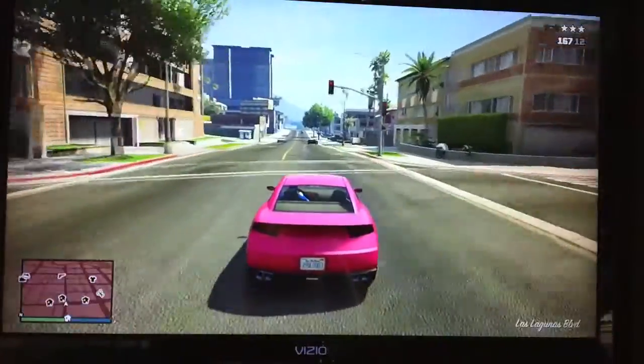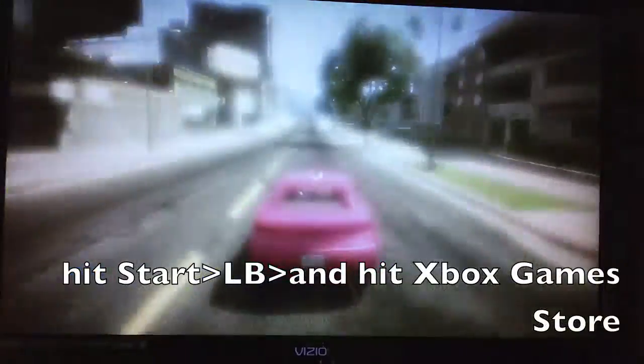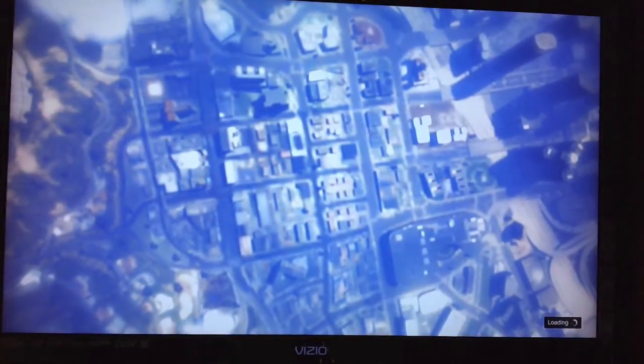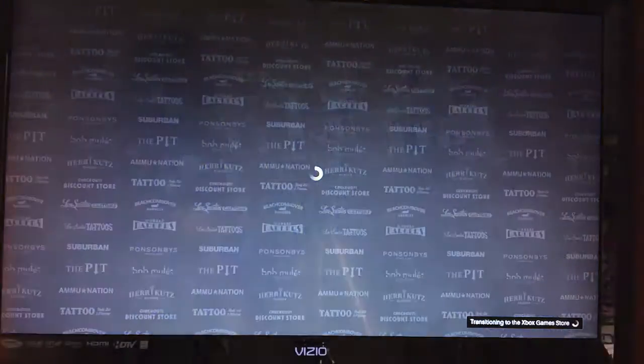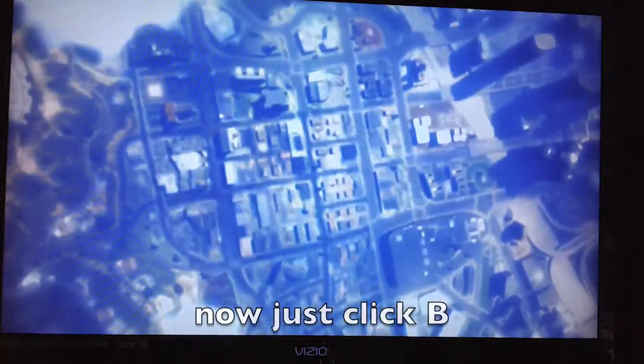Now, to become unwanted: click Start, click LB, go to Xbox Game Store, and click Yes. It'll bring you to the loading screen to get to the Xbox store — it may take a second. Okay, as you can see, here's the Xbox store. Just click Back, and that's all.